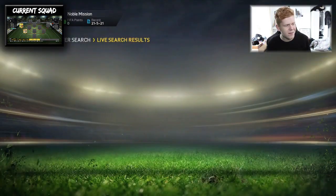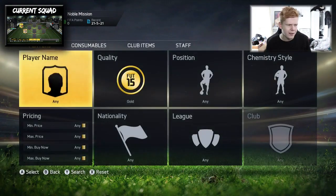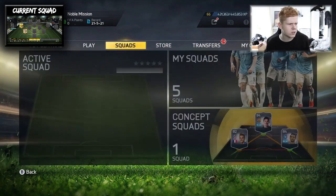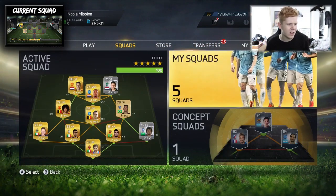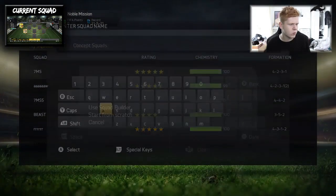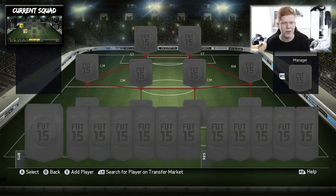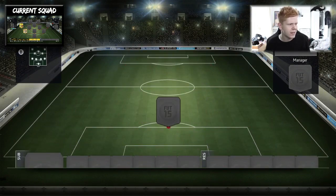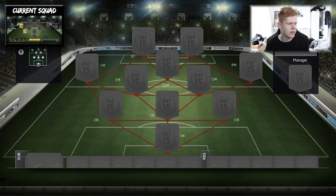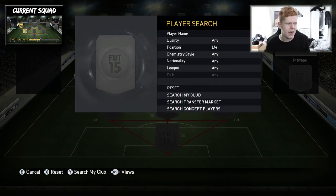He's another Argentinian, so that makes life a little bit easier for us. Fingers crossed we can build quite a nice squad. We're going to have to be using kind of like a three-back formation. We're going to create a new squad, start from scratch. I'm going to use the 3-4-1-2 formation. That means we're going to have Lovetsy here in a left mid role.